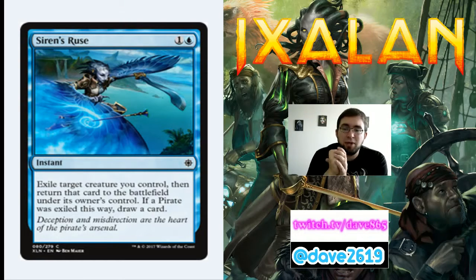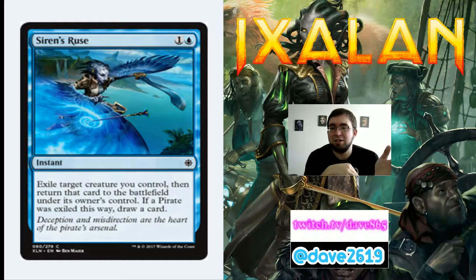Siren's Ruse is 1 generic and a blue for a common instant — exile target creature you control, then return it to the battlefield under your control. If a pirate was exiled this way, draw a card. Use it to explore again with your last card, counter opponent's removal, or reset raid triggers. You can attack with a creature, get in for damage, exile and return it, and because a creature entered the battlefield and attacked this turn, you get that raid trigger again — plus a draw card. This goes in my bounce/removal package.